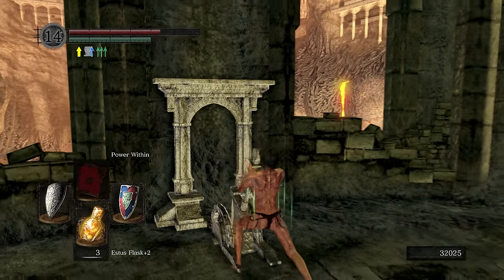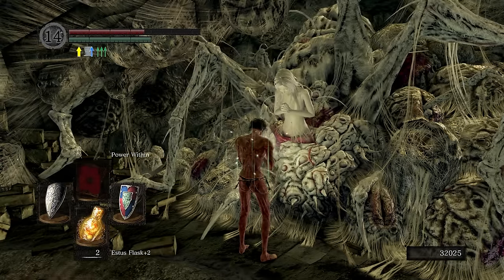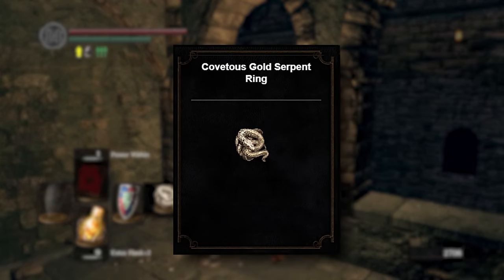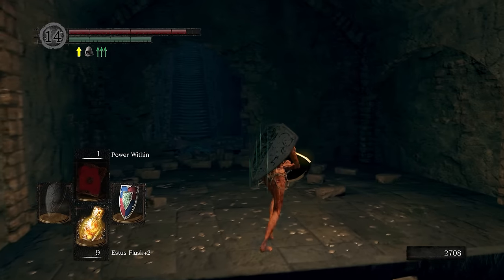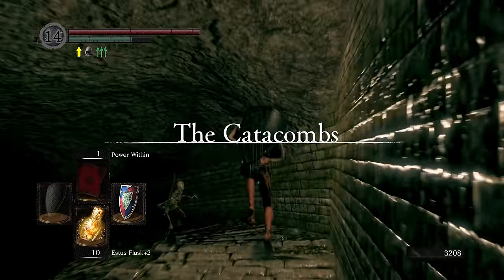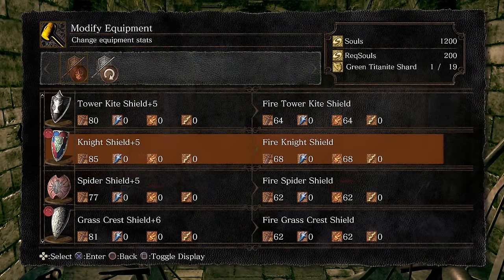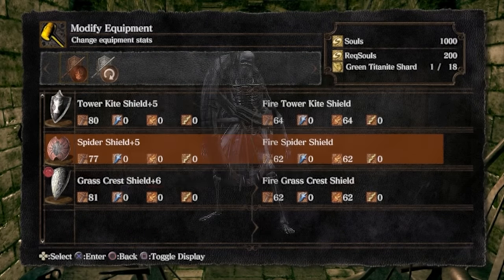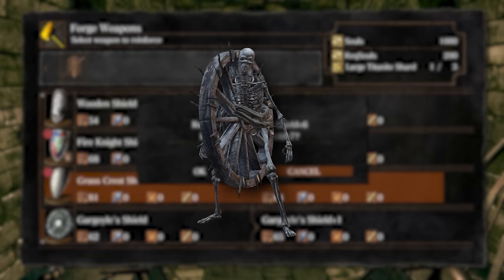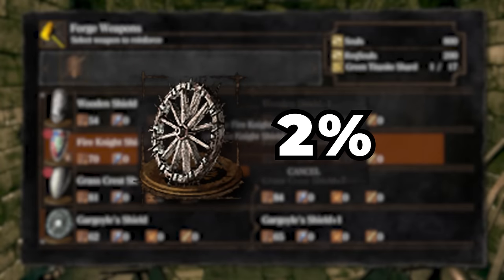With that done, ring the bell and join Quelaag's little sister's covenant. Offer her the humanity you have left — we'll be doing this for a shortcut later on. Head back up to Sen's Fortress to get the Covetous Gold Serpent Ring; it will help with grinding for items. After we have the ring, make your way down to the Catacombs, all the way to Vamos. Here we will turn our Night Shield into a Fire Night Shield to help farm Bonewheel Skeletons. They have a 2% chance to drop the Bonewheel Shield, which is personally the best offensive shield in the game.